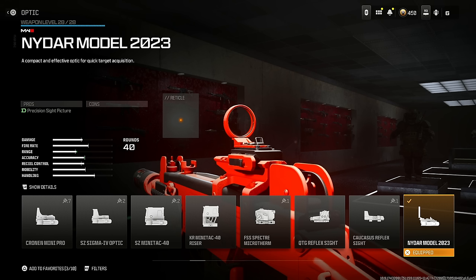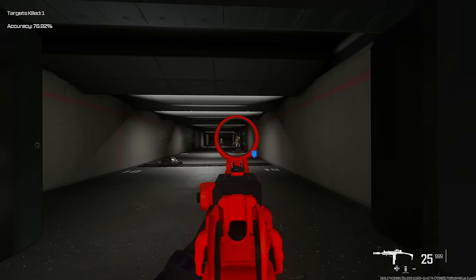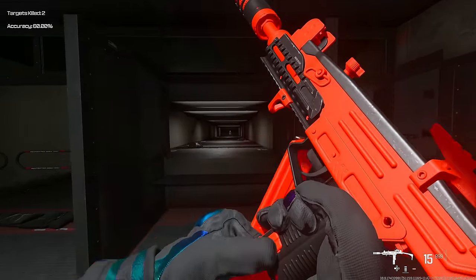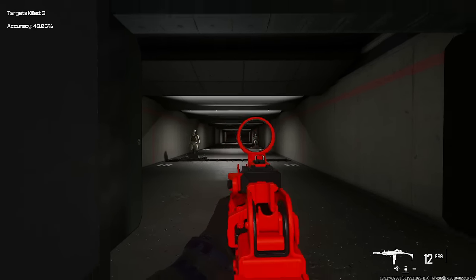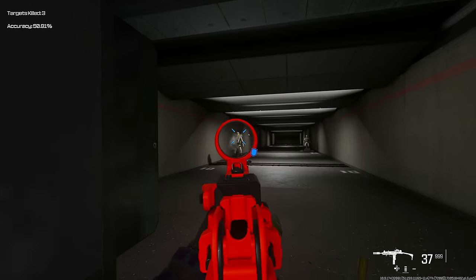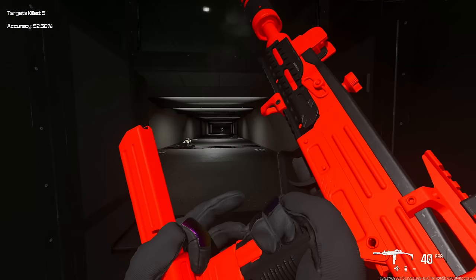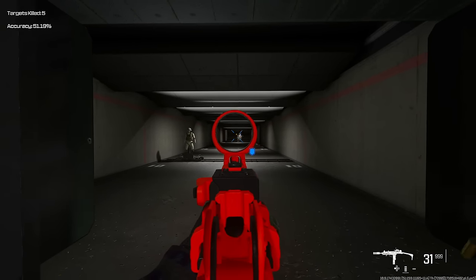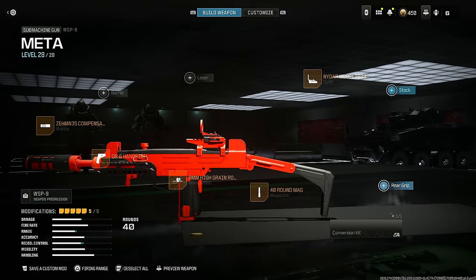The last attachment is the NIDR Model 2023 — this is just my personal preference; if you want to use an iron sight then throw another attachment on there instead. The Wasp 9 is honestly one of the best SMGs in the game. If you're able to hit your long range shots — accounting for a slight jump — this is lethal at every single range. It just gets the job done so easily. Make sure you have this class set up and let me know which class is your favorite in this video.